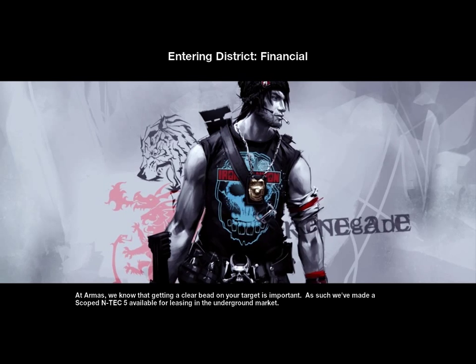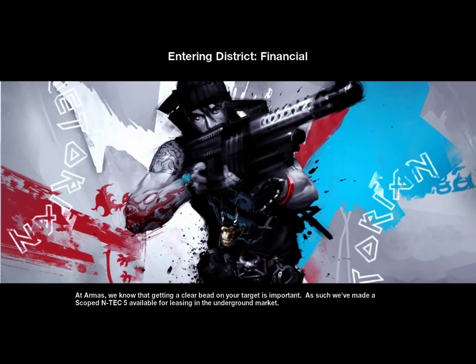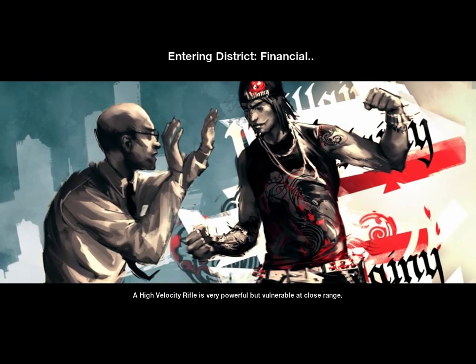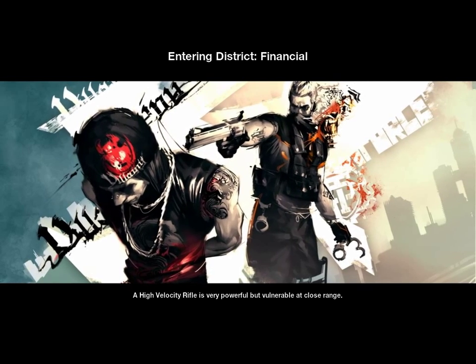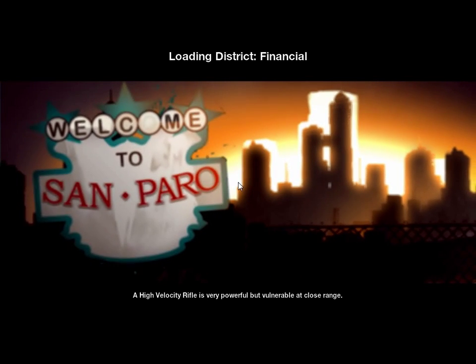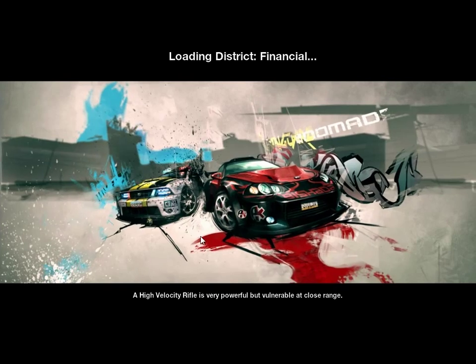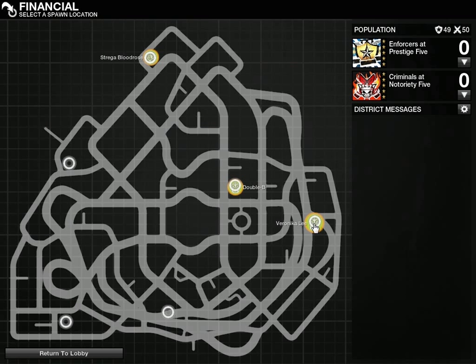Customization is pretty great too. If you want to unlock different clothes like this guy has, you'll have to run through missions and get better rankings with your contacts. If you get higher up with them, you'll unlock new clothes and accessories like hats, earrings, pants, and other advanced stuff like logos. You can also customize your car — you'll have to buy those parts from your contacts. Currently I have three contacts: Double B, Veronica Lee, and Strega Blood Rose, and these are other locations you can go to that currently don't have a contact.